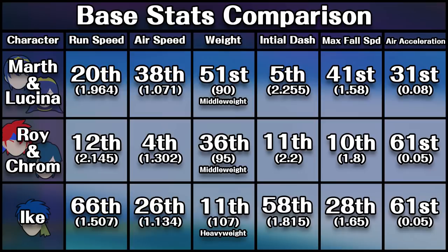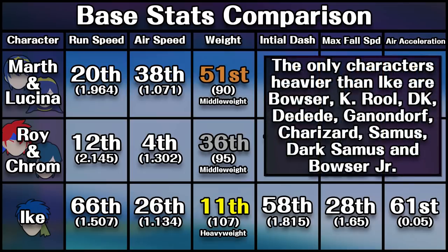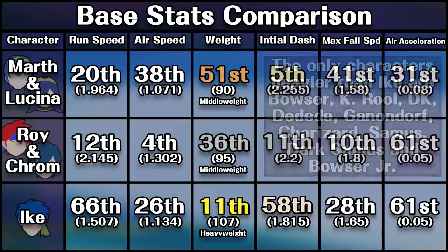Roy and Krom, who are generally placed in the highest tier out of these five, outclass the other three in every category except for Weight, Initial Dash, and Air Acceleration. Weight determines how much a character is able to resist knockback, with Ike being able to resist the most and being classified as a heavyweight alongside characters like Ridley, Wario, and Richter. Initial Dash refers to the distance a character goes with just a dash input which, alongside Run and Air Speed, allows a character to more quickly react to an opponent such as in a tech chase situation. The difference between Marth and Roy in Initial Dash is pretty minor, and the considerable difference in both Air and Run Speed more than makes up for it. Air Acceleration — how quickly a character can reach their top air speed — is another negligible loss for Roy and Krom, in a very similar way that the Initial Dash value was.